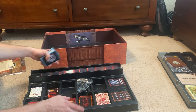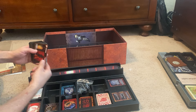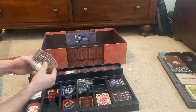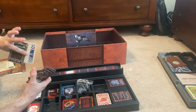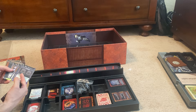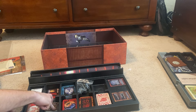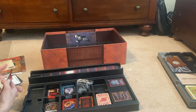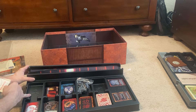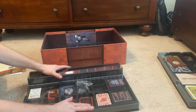Everything has a nice embossed marking of where it's supposed to go. Capers go in the slots. Drive cores and ship upgrades — the starting ship upgrades — so if you're using the optional starting ship upgrades for the ships, those go right here. And alliance alerts and bounties — at least I'm choosing to interpret the skull and crossbones as bounties. Seems to make the most sense to me.